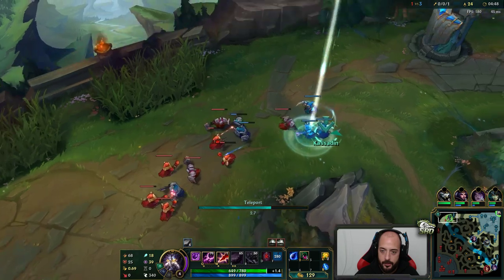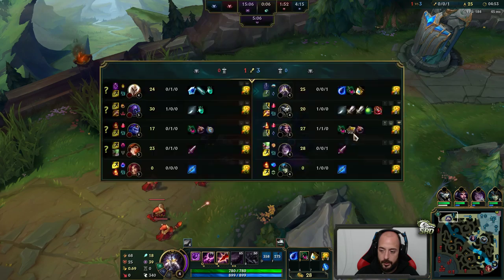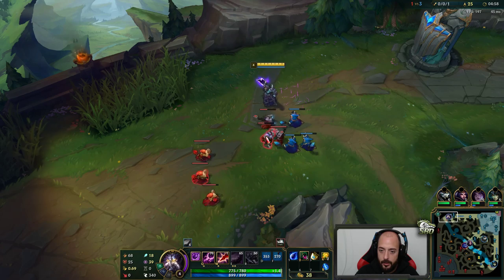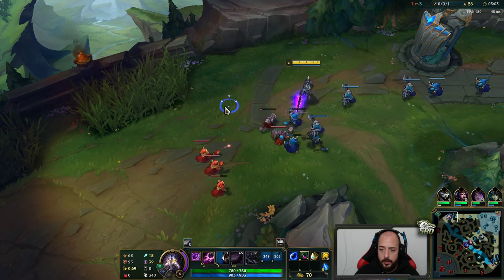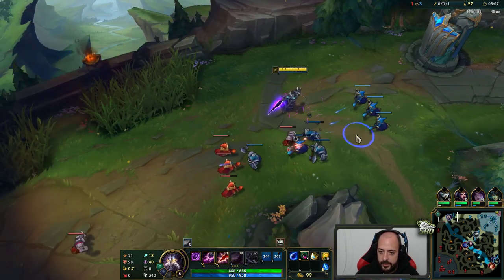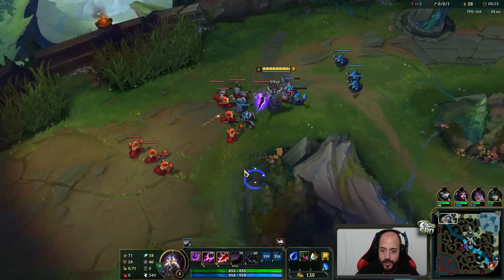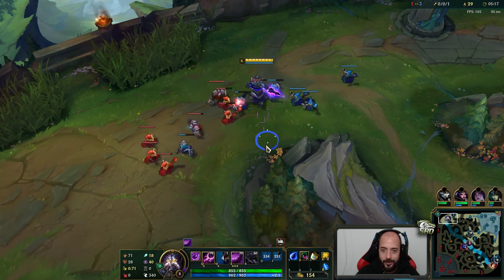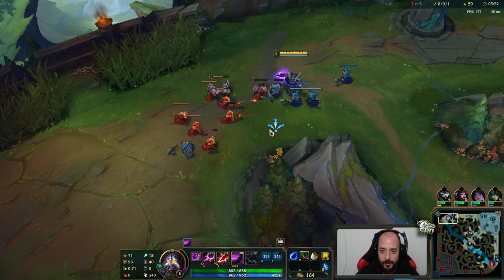Let's stay back — his wave is gonna keep pushing at me. I'll grab this. I didn't even go over the runes — Unsealed Spellbook. Should be pretty good, we can use it to swap to aggressive summoners. We basically use Flash Teleport to get through lane. The guy who suggested the build suggested Exhaust Barrier.